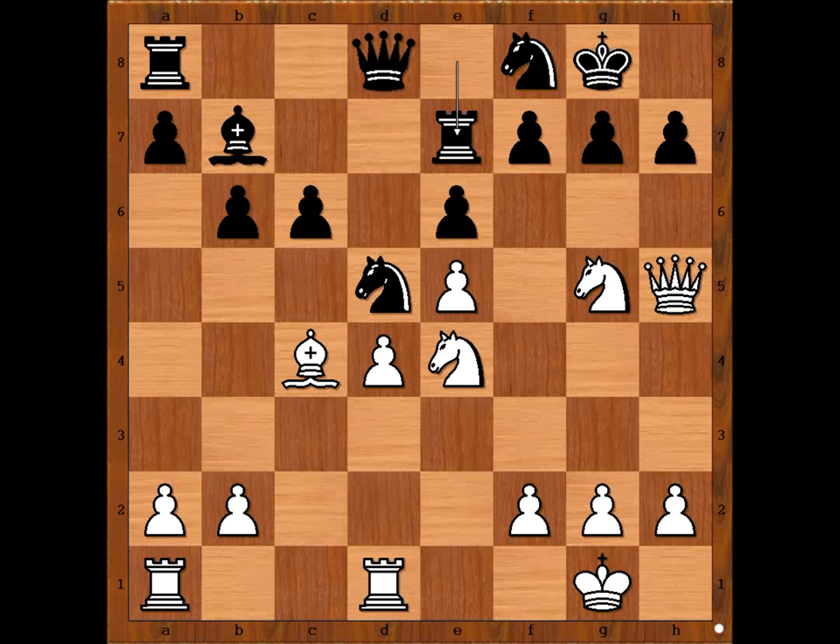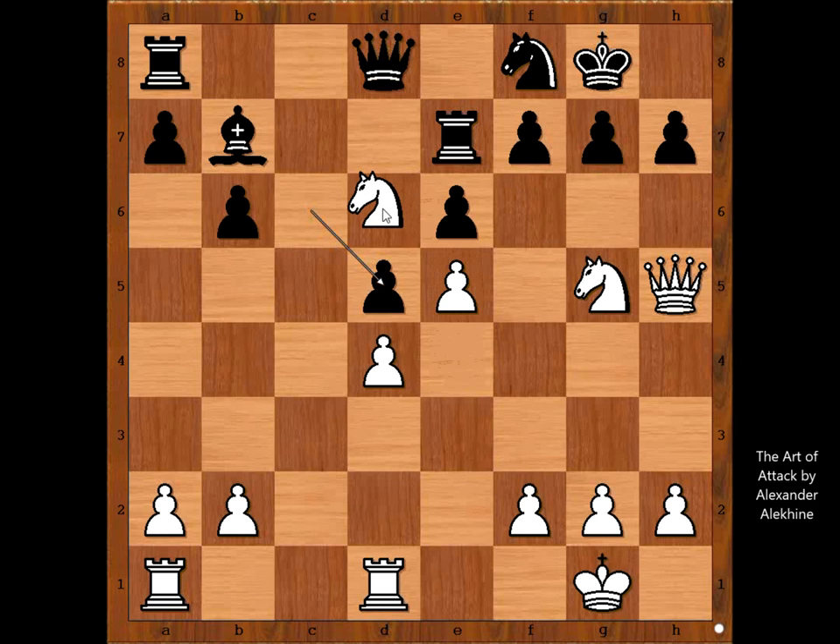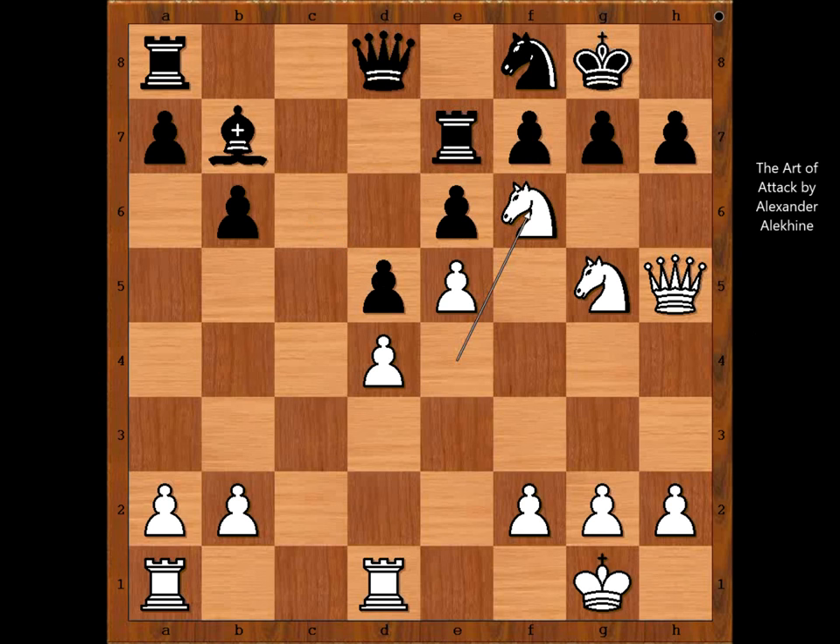What is the first move? How would you win in this position if you had white pieces? First move: bishop takes on D5, capturing the knight. C takes on D5. What was the purpose of bishop takes on D5? White to move — white played a move and black resigned. Please pause and find the best move for white in this position. Did you find this beautiful move? Knight to F6 — black resigned.